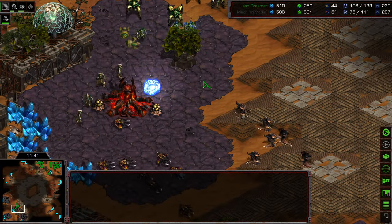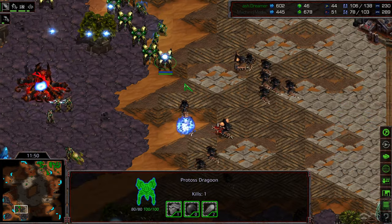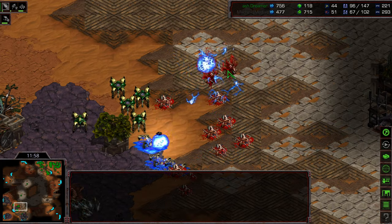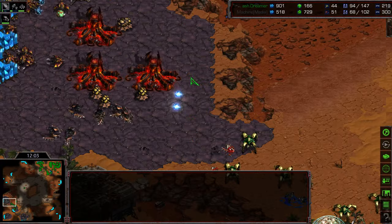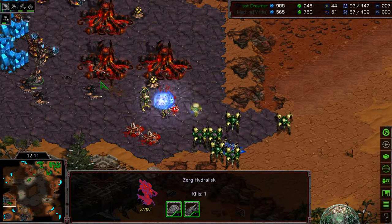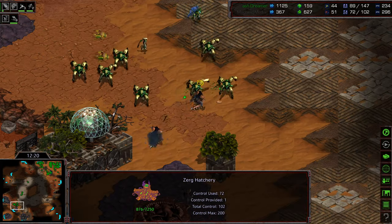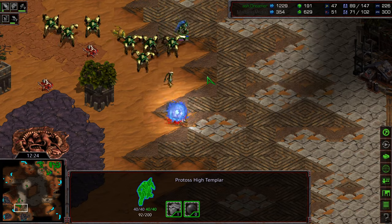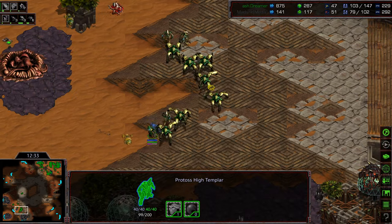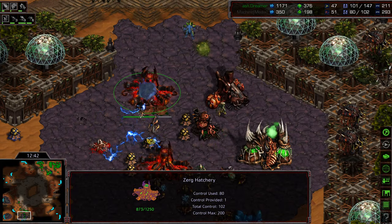Dreamer taking this opportunity to push forward and re-engage. A huge amount of Zealots right there in position. Great Storm on top of those Hydralisks pinned down. Machine trying to back up on top of his Lurkers — second Lurker not able to burrow, a couple on the corner able to burrow. Dreamer overextending a little bit. Good Storm on top of those Lurkers. Machine has more reinforcements moving in, but a sizable army is wiping out. These Storms are just obliterating the Hydralisk count. Dreamer is engaging this perfectly.